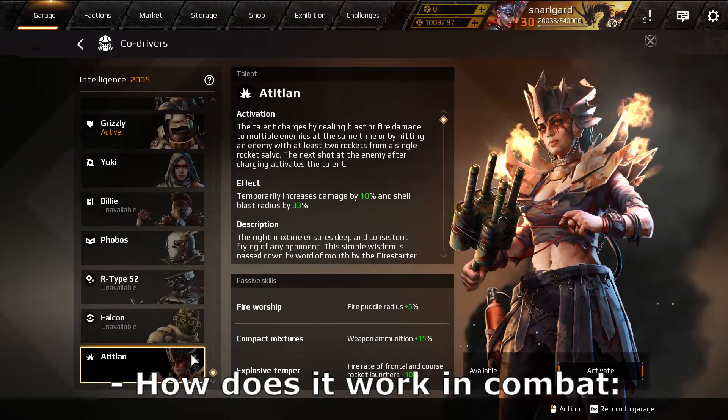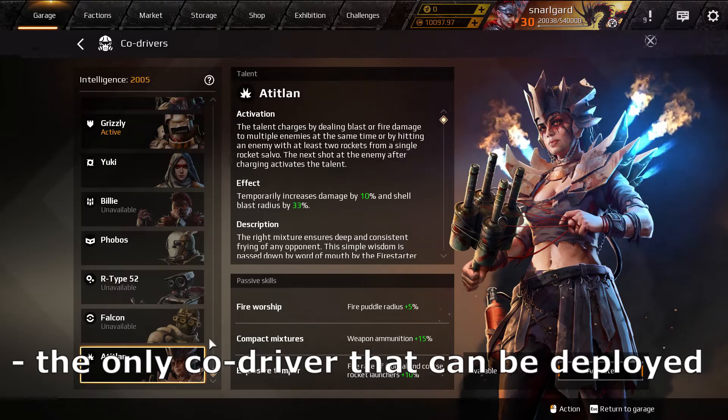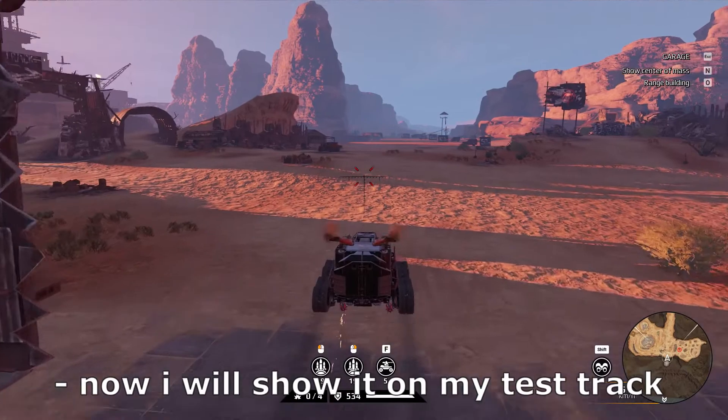How does it work in combat? At the T-Slam is currently the only co-driver that can be deployed with multiple weapon types. Now I'll show you on my test track.